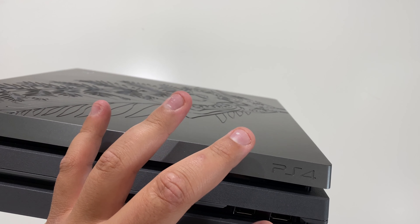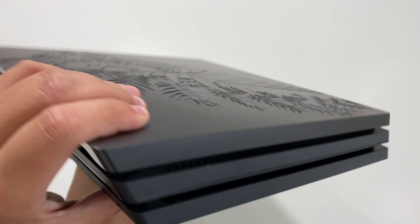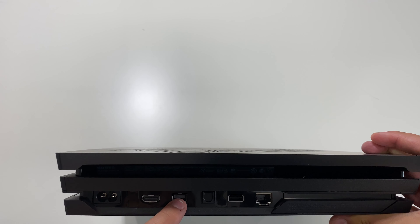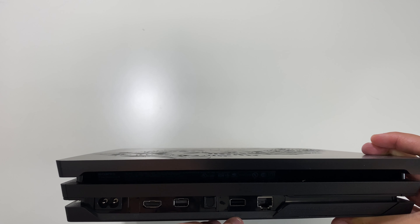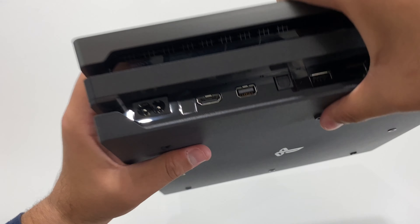We have two USB ports here. Taking a look here on the left side, we don't have much — just some ventilation. Now taking a look here on the back, we do have the power port, HDMI out, auxiliary — this is like where we can plug in the PlayStation camera — digital out optical right there. We have a USB port as well as the internet port, and this is probably where we have the one terabyte hard drive.